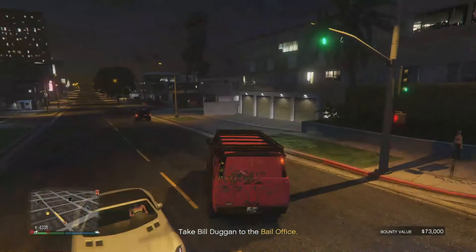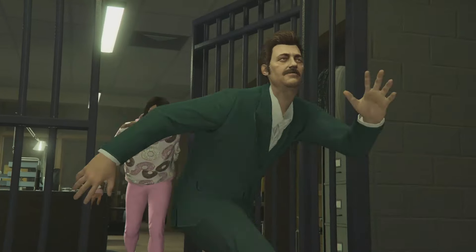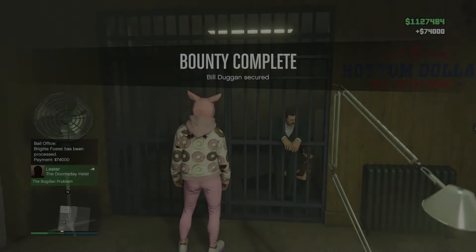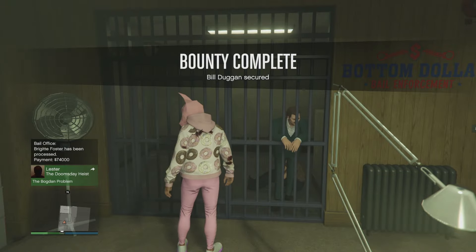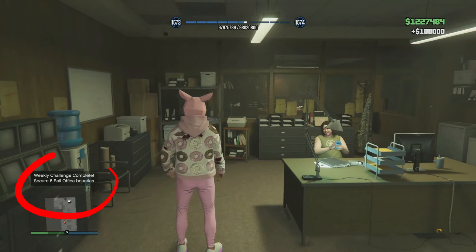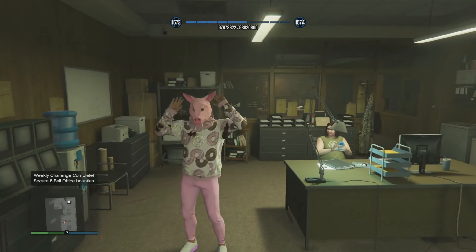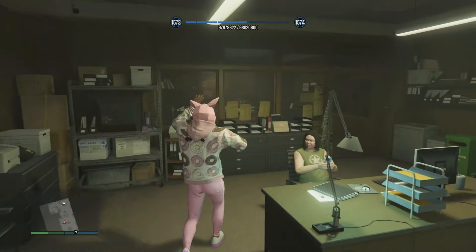We've just dropped another one off and it'll show up in the corner, with the next one already processing. The Duggan one requires going all the way to the top of the map — there are tips for that in the video linked below. And there it is — the 100k for doing the six bounties has popped up. It's worth giving it a go this week while it's double money; you are going to make some serious money.